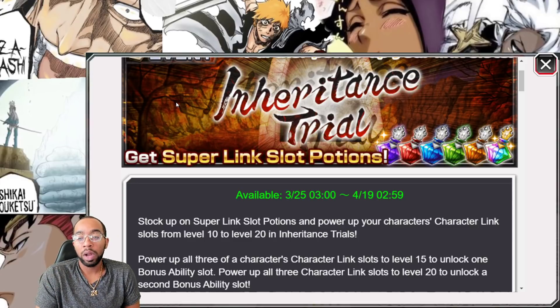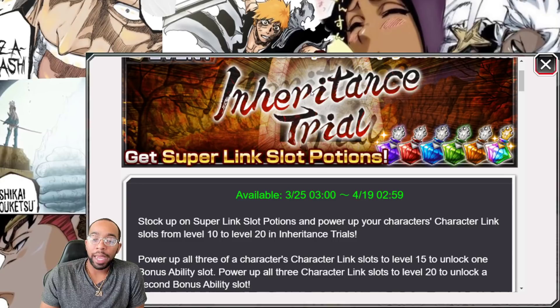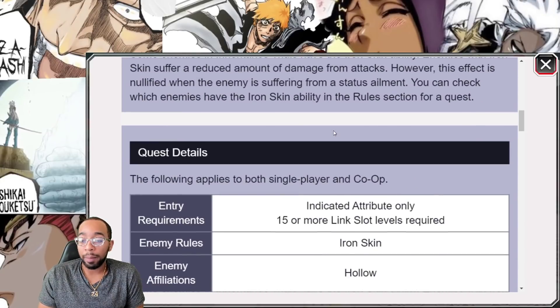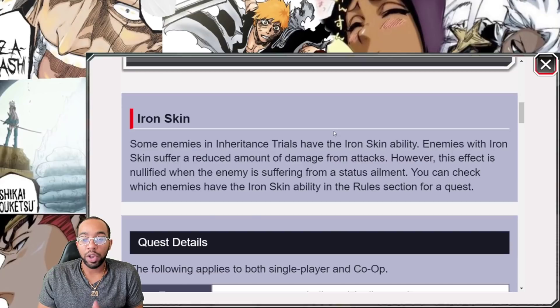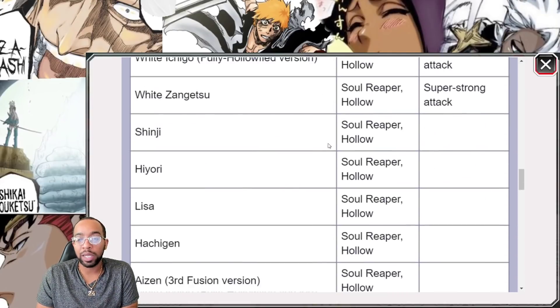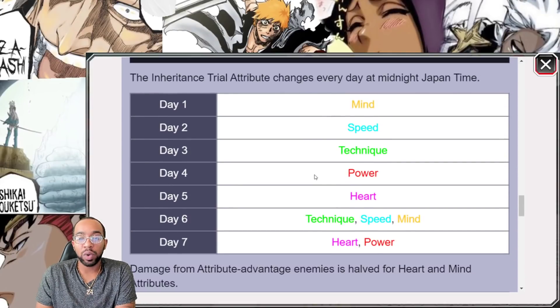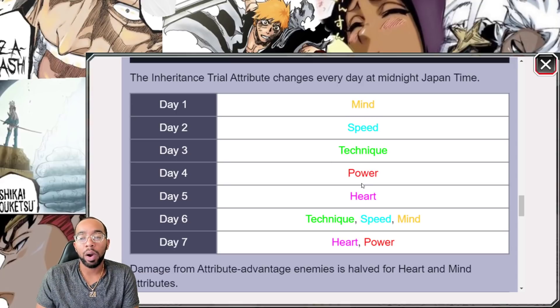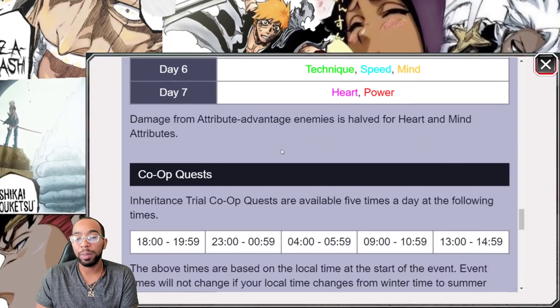It's going to be running from March 25th to April 19th — which is me and Gino's birthday, and shoutout to the homie Bluetech. During this timeline, it's basically going to be every day, following the same IZ schedule: Mine, Speed, Tech, Power, Heart, then Tech, Speed, Mine, Heart, Power. It's going to be the same rotation.